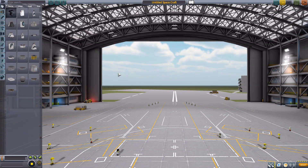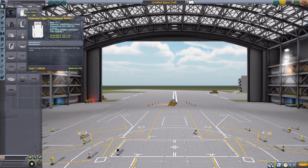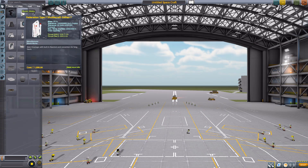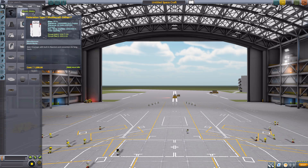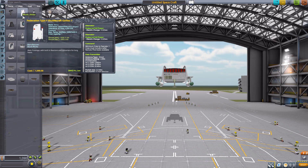Let's head right on into the space plane hangar and take a look at the one singular part in this mod. Sadly, we are only getting the Type-F Shuttlecraft right now. Hopefully he'll make more in the future, as he has been doing with the Star Wars spacecraft. But for now, we have the Federation Type-F Shuttlecraft Galileo 7.